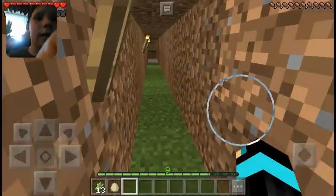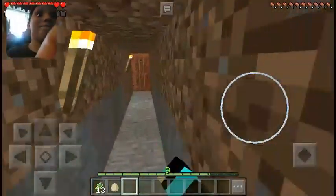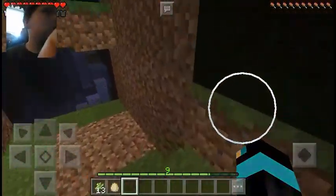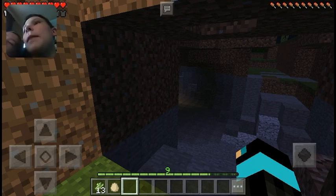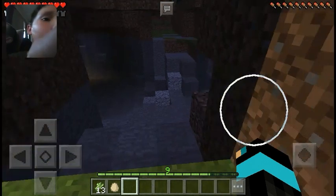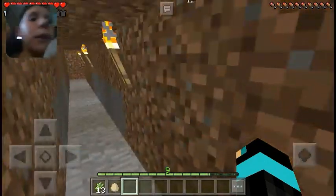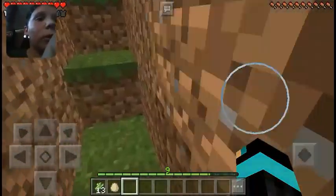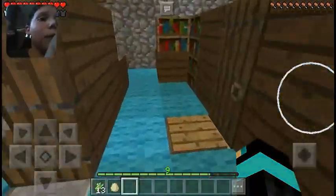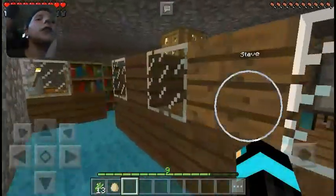I got the mining area. You have to get the totem of undying — it's the thing that makes you not die, or you have to have the wings. I'm not going to go down there right now, because we're not going mining for this video. You have to kill a certain mob to get it. We have to go to a different dimension. I didn't get it — that was in a different world.